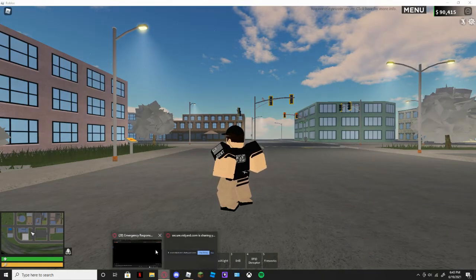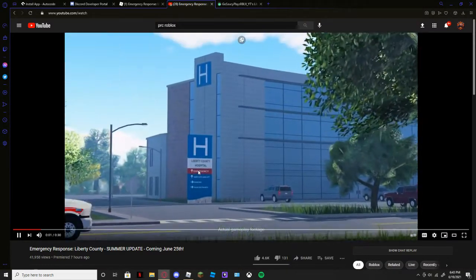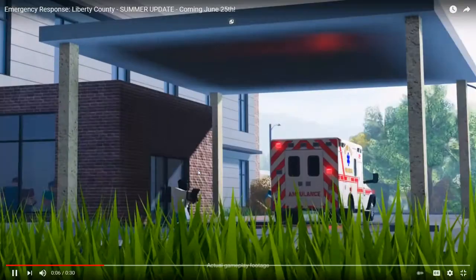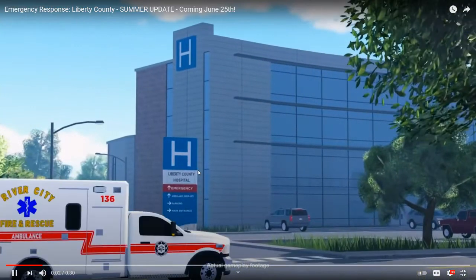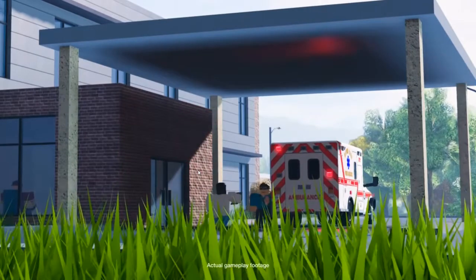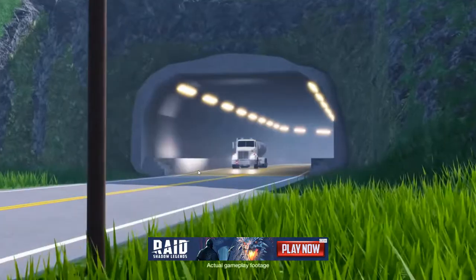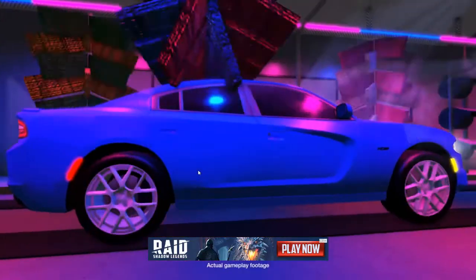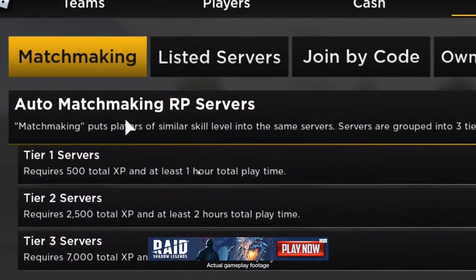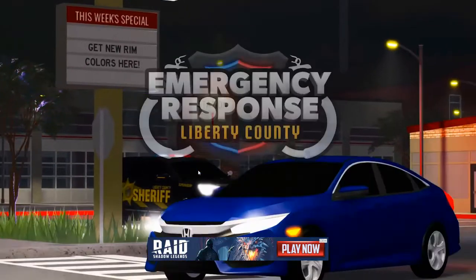Introducing the Emergency Response summer update featuring new civilian jobs — be a nurse or doctor and treat patients, deliver mail from the new Liberty County Post Office, and much more. Emergency Response is going to be free to play for everyone, so they're introducing an advanced matchmaking system, along with frequent updates to the police and fire teams.